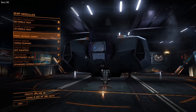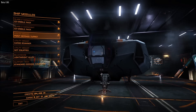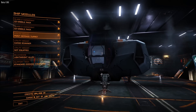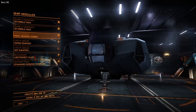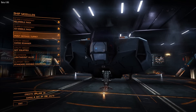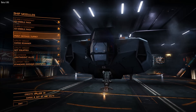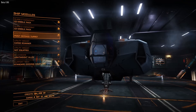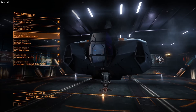Rock, ice, and metal variations in planetary rings — so basically when you visit planets, instead of just the asteroid belt you currently see around them, there'll be different variations including ice, which would be really good. Lighting improvements — I think the lighting's pretty good at the moment, but that could be good. They're also adding SLI and Crossfire support, which obviously if you've got dual graphics cards, that'd be really good.